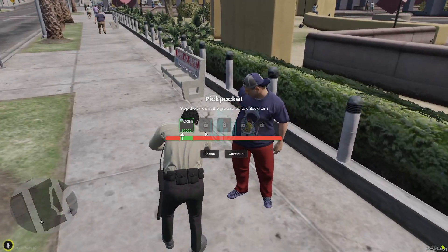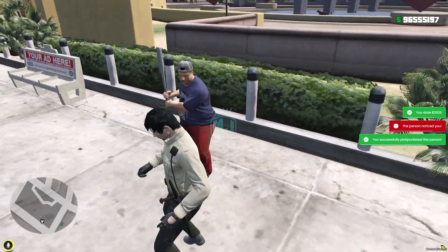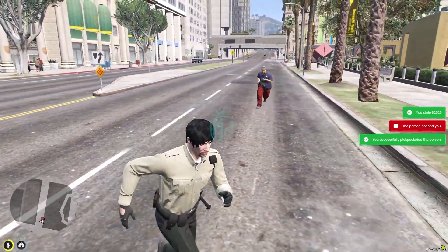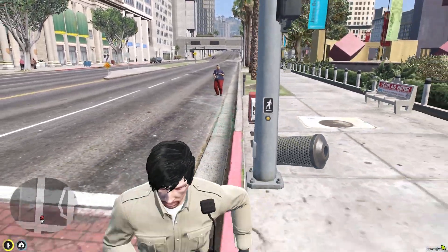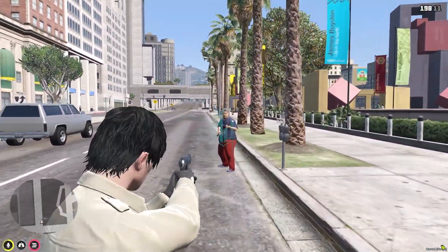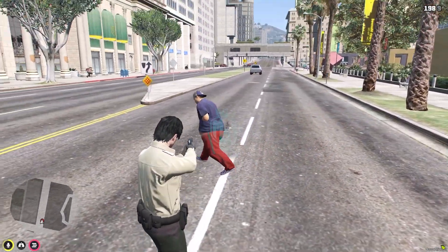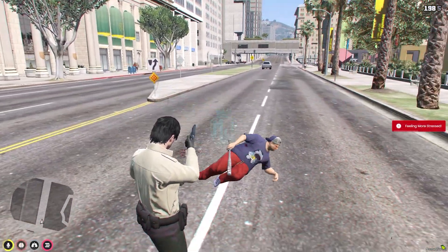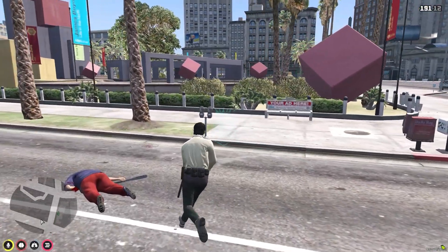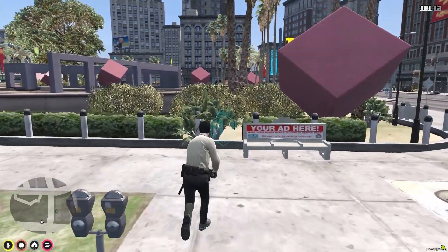We got the cash — as you can see right there we got $2,626. This person noticed us so they'll try to kill us, so we need to either kill them or run away from them. This is how the pickpocket script works — you get a minigame and the items.